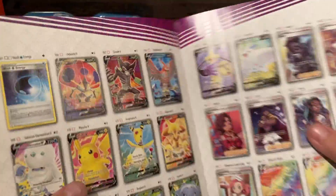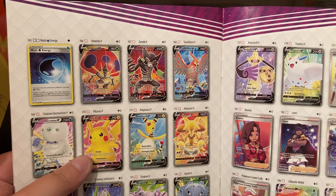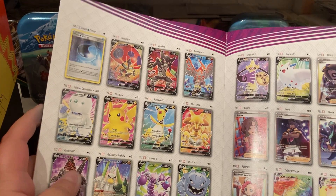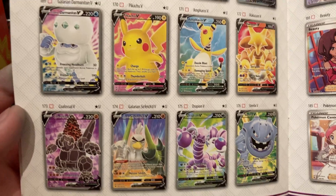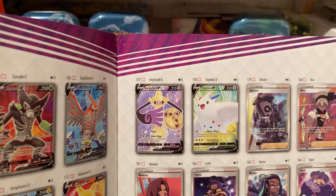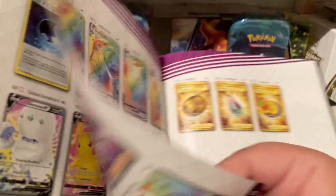So here we have Orbeetle, Eelektross, Drifblim, Darmanitan, Pikachu, Emboar, Alakazam, Coalossal, Sirfetch'd, Drapion, Steelix, Togekiss — and then trainers. You can get the rainbow rare Pikachu, Orbeetle, and Darmanitan.